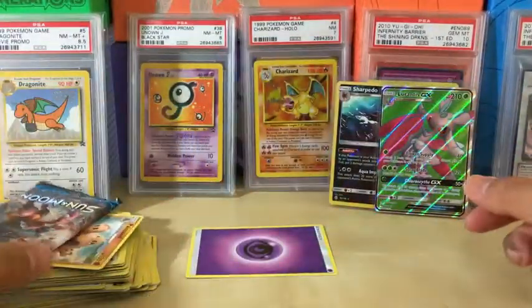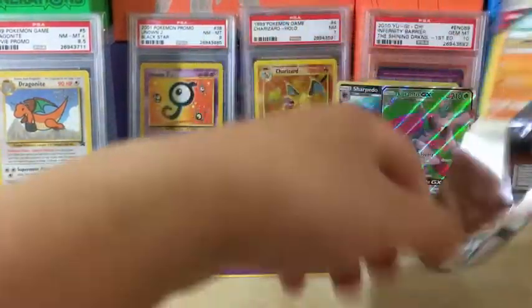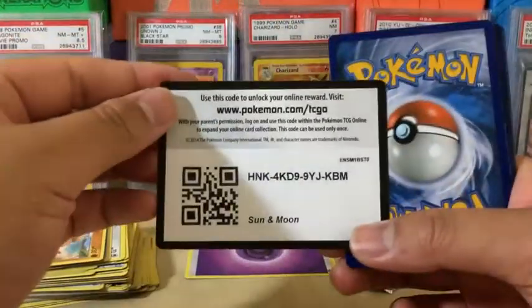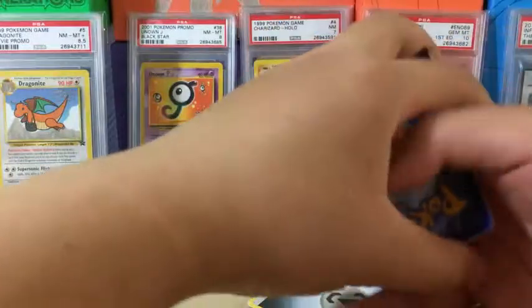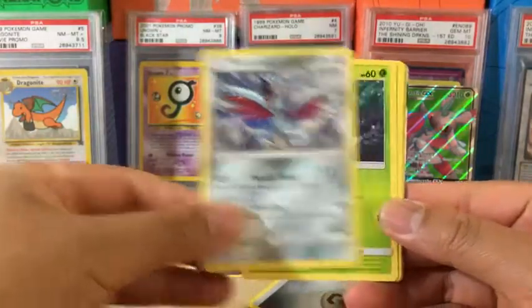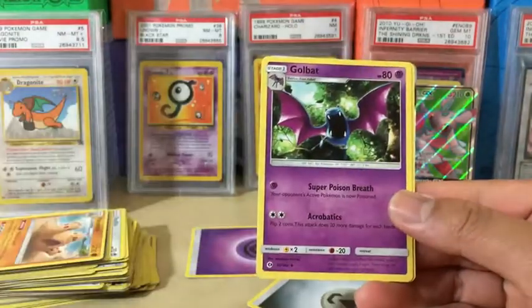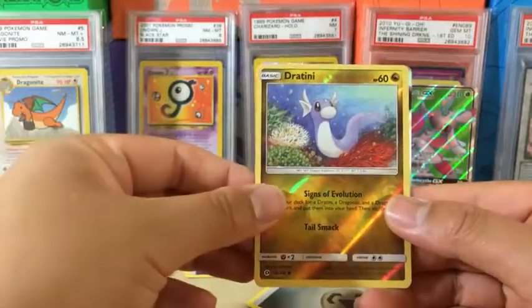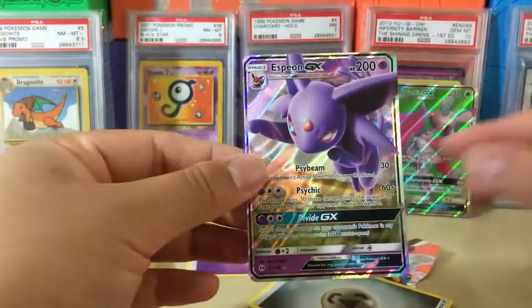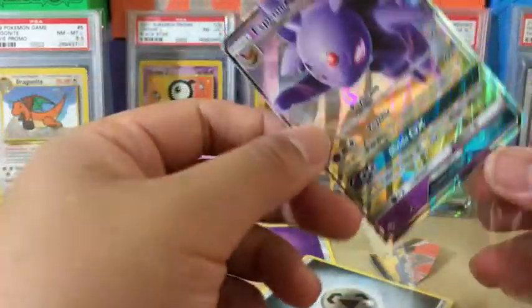We have the Incineroar pack as our final pack — let's see what we end with. We got Sandygast, Poliwag, Skarmory, Morelull, Scyther, Repel, Golbat, Professor Kukui, Reverse Holo Dratini, and the rare in the pack is Espeon GX. Our last two packs had two very exciting cards.